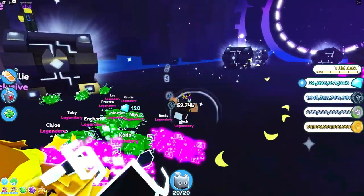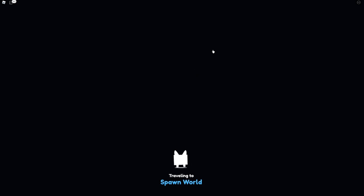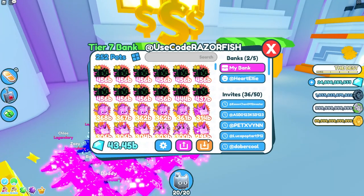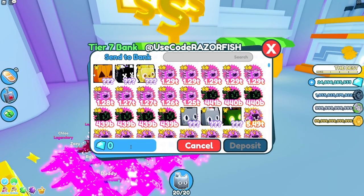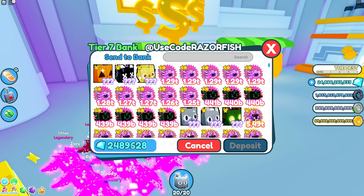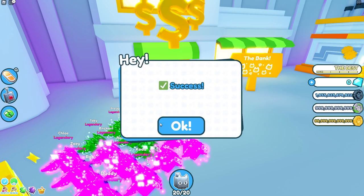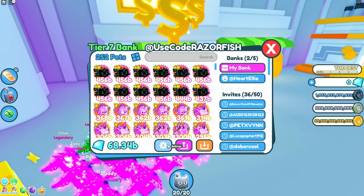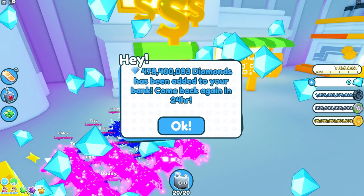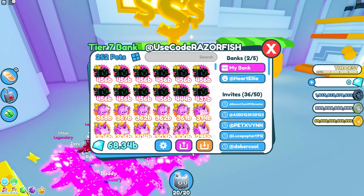For gems — as you can see I've got a lot of gems, I'm pretty rich in gems. I forgot to collect my daily interest, and I should pay more attention to that because daily interest gives you quite a bit of gems. I'm going to put all my gems in the bank right now, because the more gems you have in your bank, the more gems you get from interest since it goes off a percentage. I've got 64.68 billion in my bank.